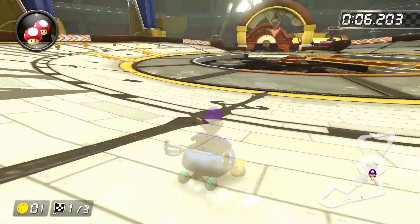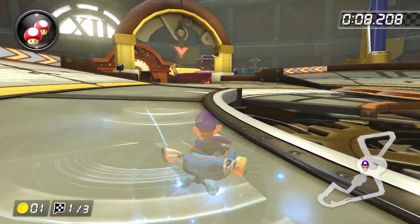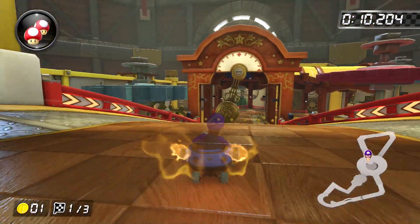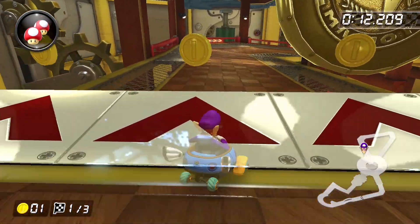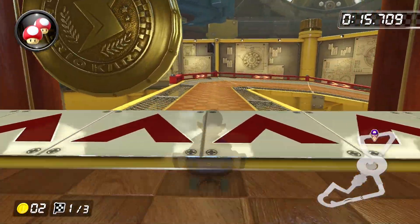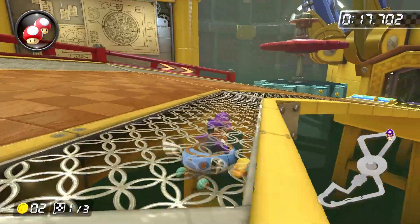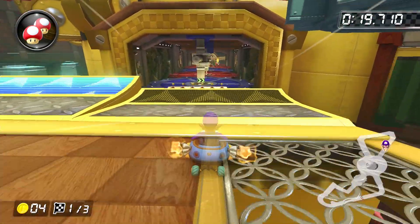Do a right drift around the first big clock face and prepare for cycle-based hell. We're going to start by making our way around these two pendulums. Running into them is particularly problematic, but if you have enough space to go around the left side of the first one, do that — you can do an extra right hop before tricking off the ramp, and that'll give you better alignment around the following turn. Go to the right-hand side of the second pendulum, trick off the ramp, land in a right drift, and build up a super mini-turbo.